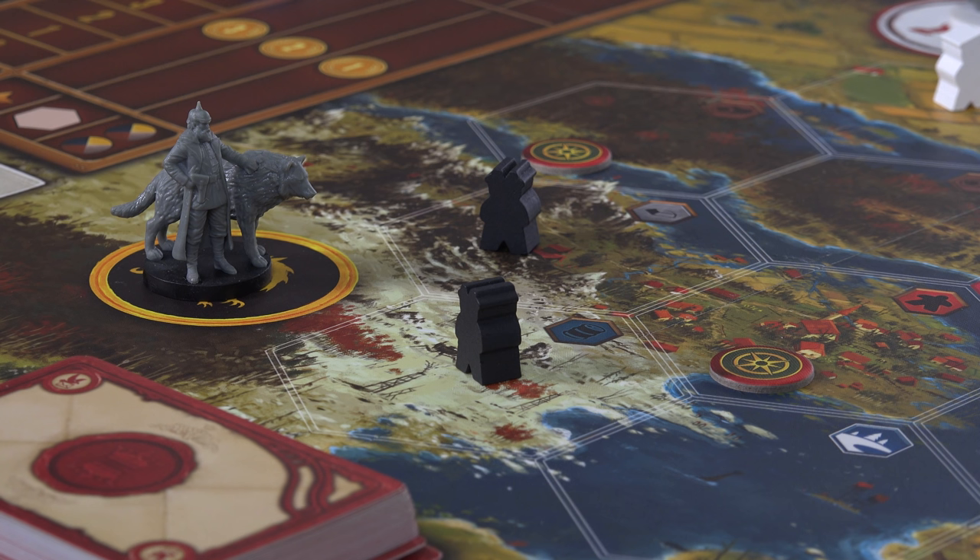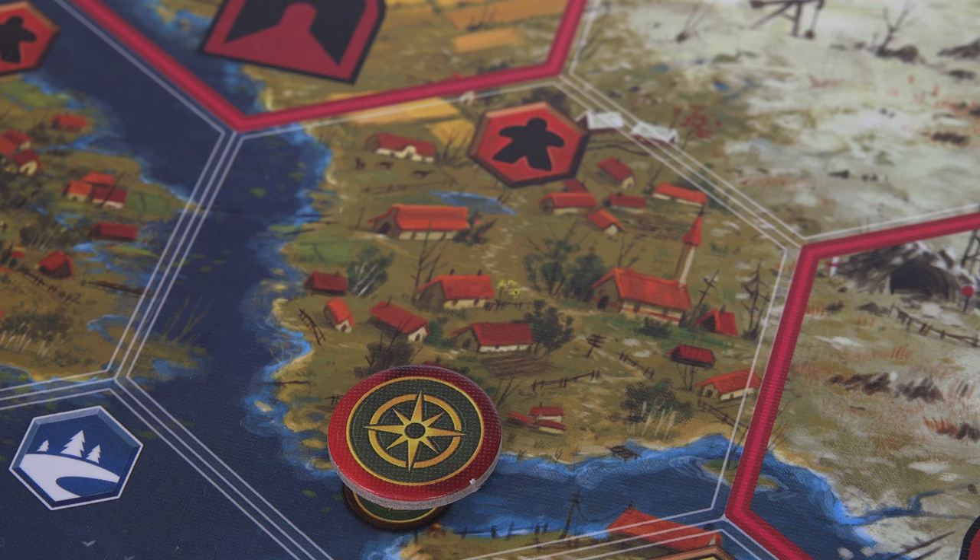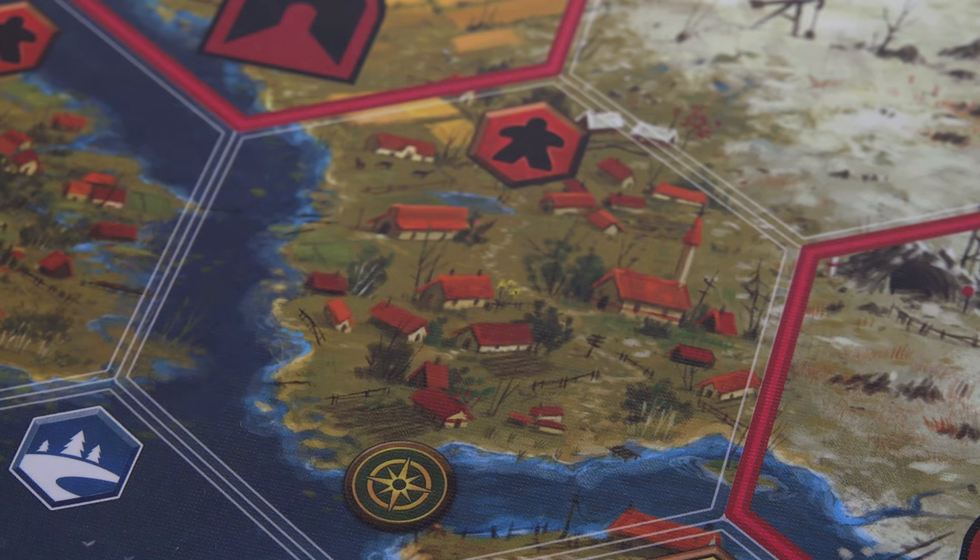Scythe is a game that looks very complex but is actually surprisingly simple to pick up. The board is a series of hexes with different terrain types, resources and special icons which we'll be getting back to in a while.